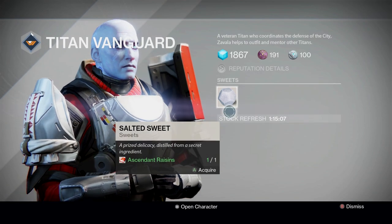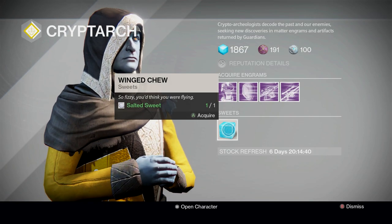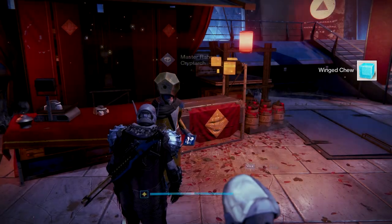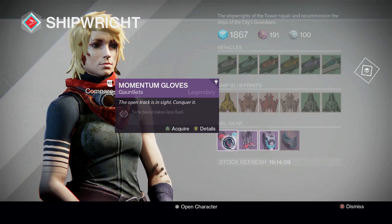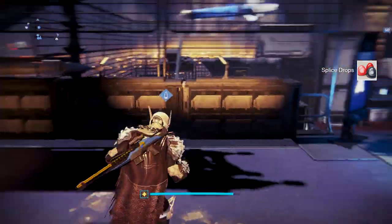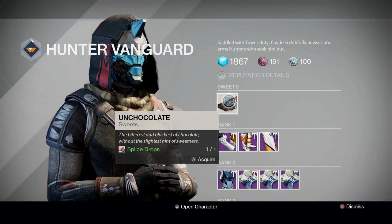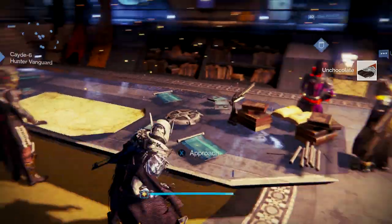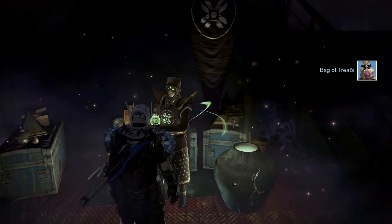Now you're going to take the ascendant raisins to Zavala and he'll trade it for salted sweets. Then you're going to take the salted sweets to the Cryptarch and he'll give you a winged chew. Then you're going to take that winged chew to Amanda Holiday and she'll give you splice drops. And then those splice drops you're going to take to Cayde-6 and he'll trade it for unchocolate.